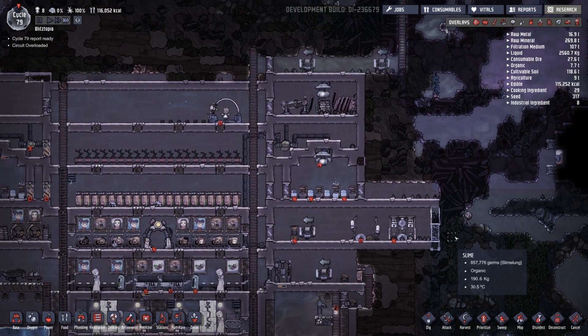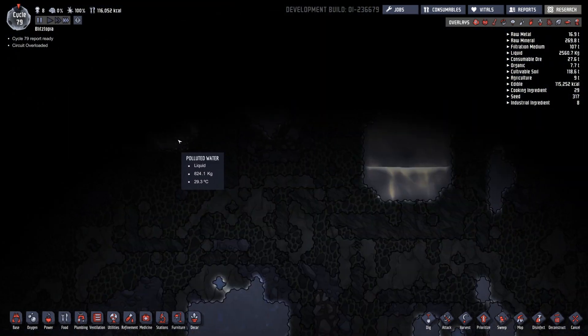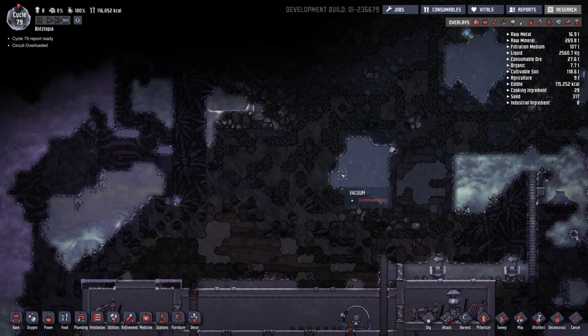Oh, we can check up top — let's check up top. Did I unlock anything else? Polluted water, polluted water, polluted water. Vacuum, vacuum. Nothing. Yeah, all right.